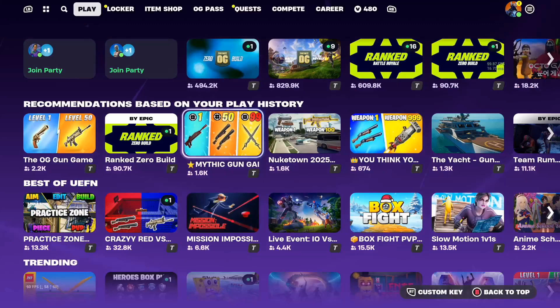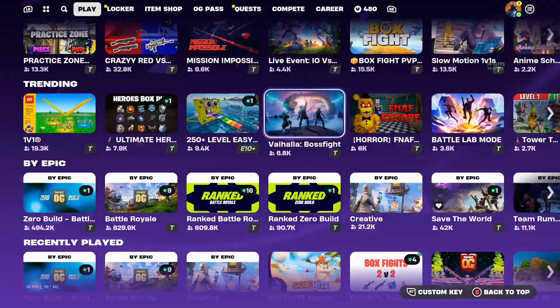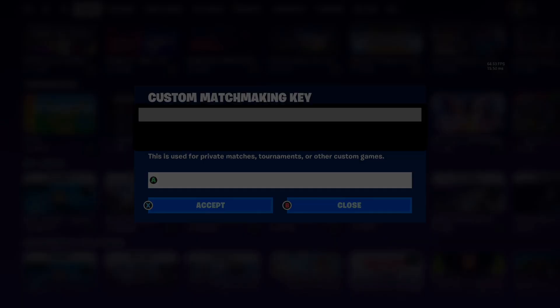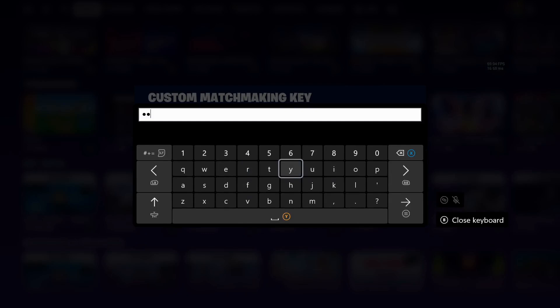All you're going to want to do is go down, wait until the custom key on the bottom right shows up, and you're just going to press RT. The custom matchmaking key forces the matchmaking service to only match you against others with the same key.